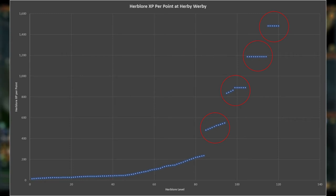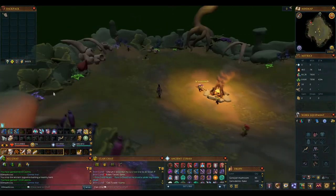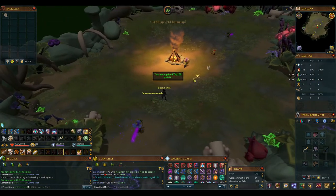This is also just base XP though, and it stacks with any XP boosts you might have like pulse cores, skilling outfits, the wisdom perk, and all the other hundreds of XP boosts RuneScape has, so feel free to use these to boost your rates. One of the few XP boosts that doesn't work here is the Osseous Roar that gives XP boosts on the rest of Anachronia.